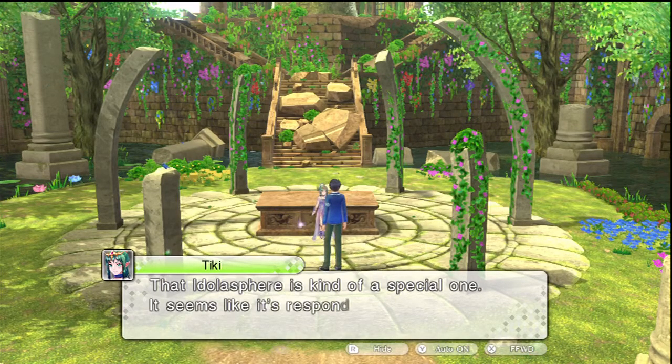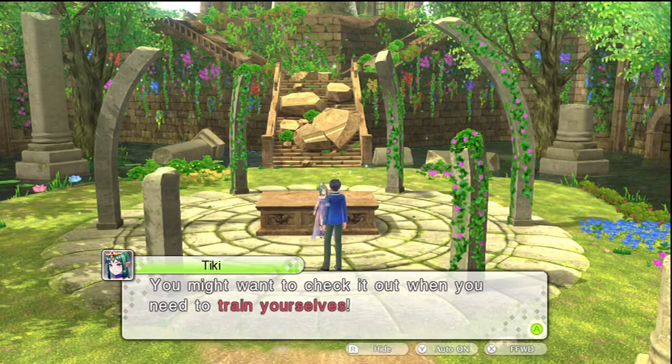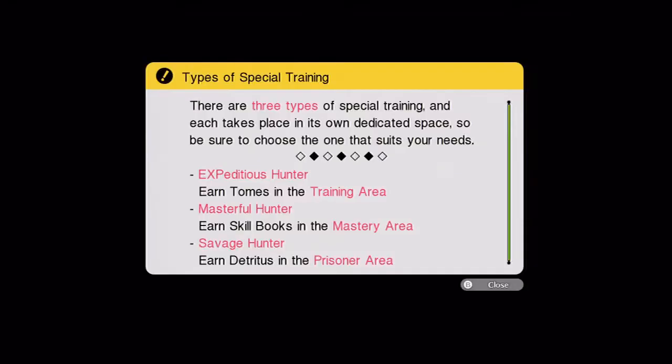That idollosphere is a special one — it seems like it's responding to your desire to get stronger. You might want to check it out when you need to train. In the Mirage Hunter special training, Itsuki and his friends can hunt down enemies to earn items: Tomes grant experience, Skill books grant weapon mastery, and Detritus are key items traded in for stat-raising ones. Three types of special training, each in its own dedicated space — choose the one that suits your needs.